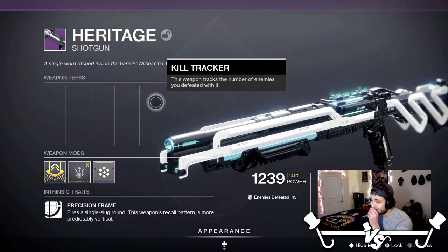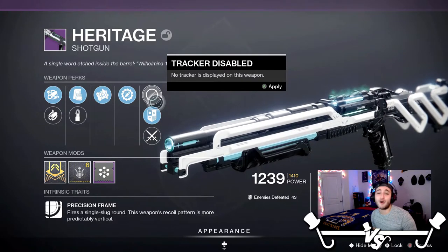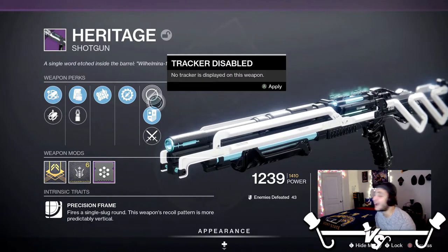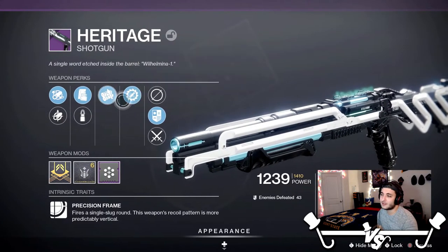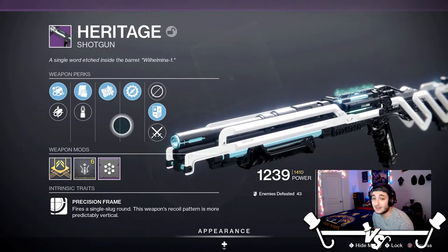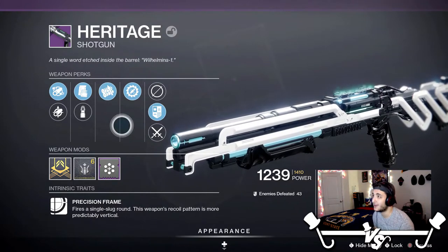This is a very interesting slug shotgun. First of all, I'm just going to come right out and say it — I think the design of all the new Raid weapons is amazing. I went through the Raid the other day and it's a lot of fun. If you haven't gone through the Raid, highly recommend it. The weapons in the Raid are super cool, there's a bunch of really cool perks. There's two new ones here that I'll go over momentarily, and also that exotic rocket launcher — all I can say is I am going to be going for that gun.